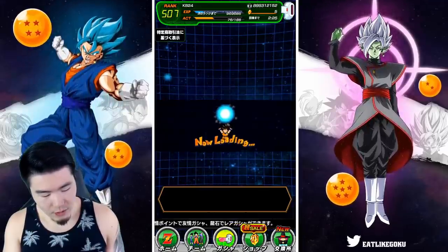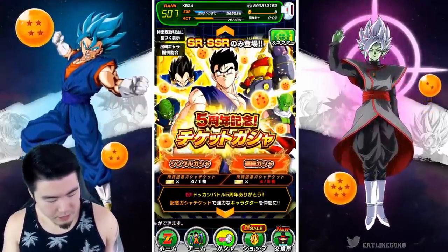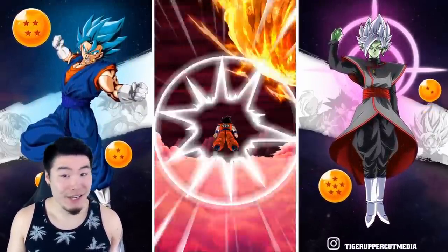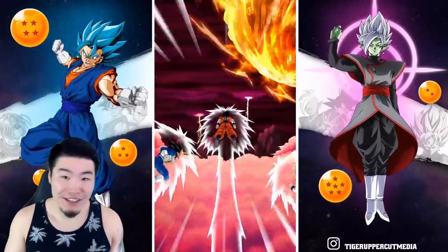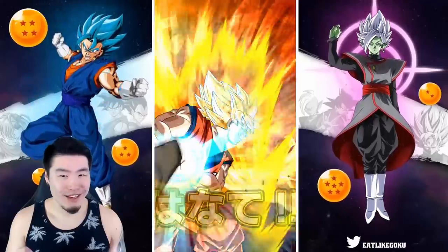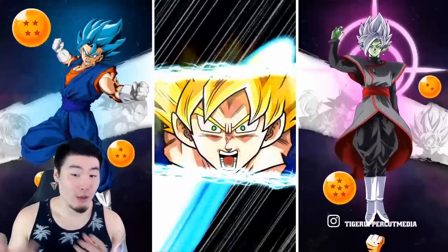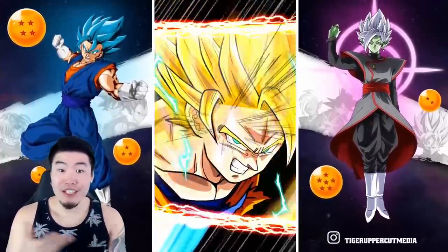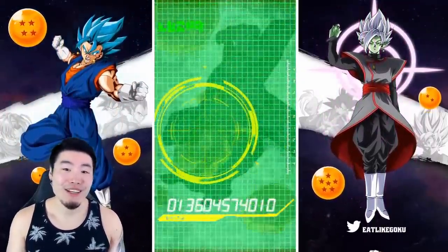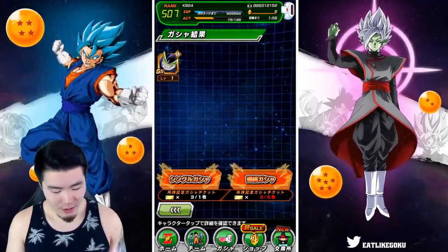We actually have a few tickets left for the anniversary banner, so why don't we do a couple singles there? We're going to do four singles to end off the video just to see if there's any luck left on this account. Is it going to fuse? Nevermind. Krillin is good, but Vegeta can be good sometimes. Maybe the appearance of two of them at the same time would mean something, but obviously it did not.